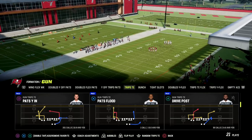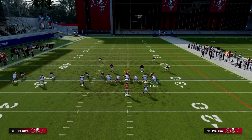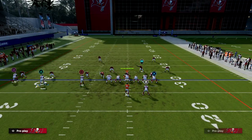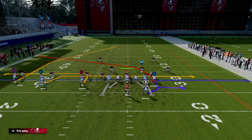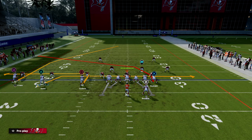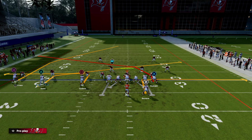The play is Pat's Y-In out of New England in Las Vegas — I think it's just called Y-In. The setup is fairly straightforward: we're going to cross our tight end — that's the main thing — and then run the triangle receiver underneath, either on a slant or a drag. If you want to block your running back, put the triangle receiver on a drag. If you put the running back out, put him on a slant.